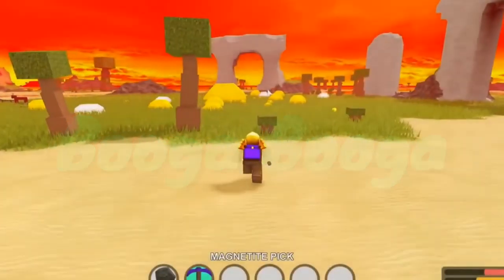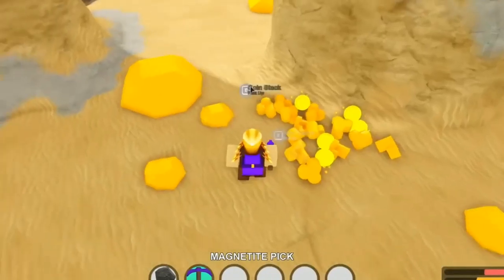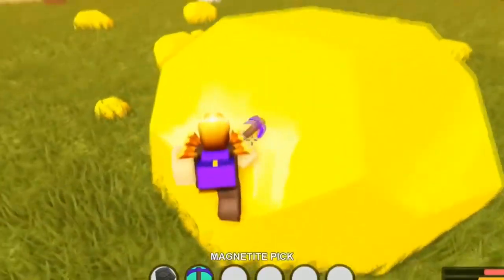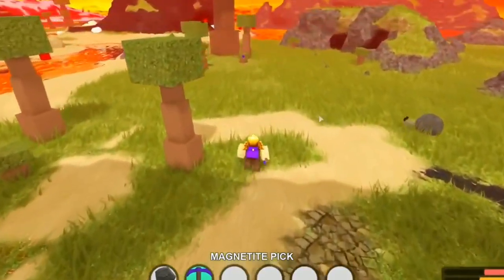Booga Booga. Booga Booga is a multiplayer game that puts players on islands, allowing players to create their own tribes, build bases, and raid each other's homes. Booga Booga contains some unique mechanics like a floating island that can only be reached by vines. The vines can then be cut, giving players sole access to the island until they grow back.